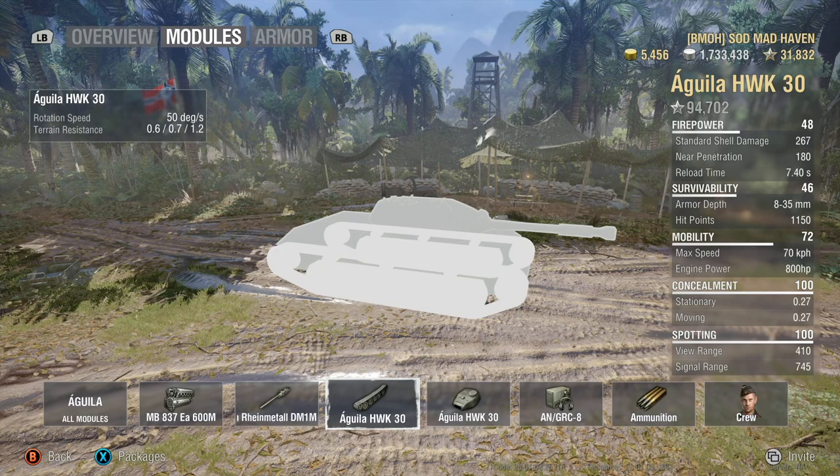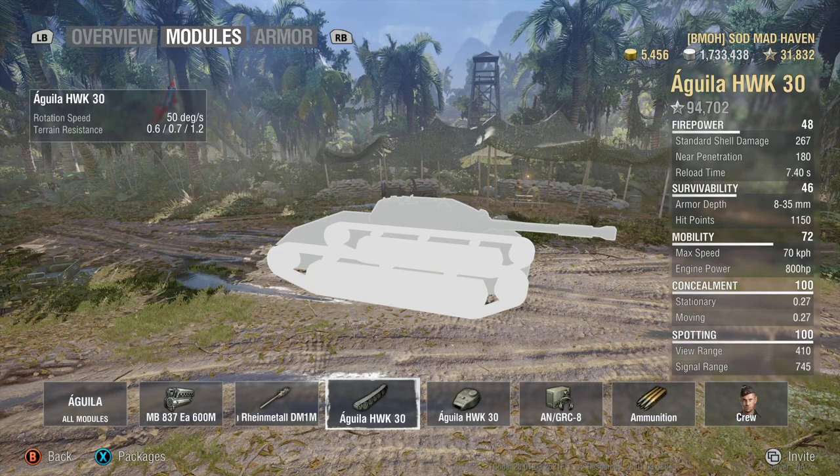The tracks on this have 50 degrees of rotational speed. Your terrain resistance is 0.6 on hard, 0.7 on medium, 1.2 on soft — you don't notice any difference no matter where you're driving.